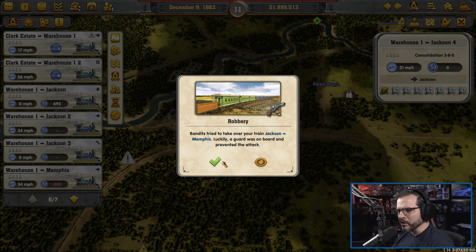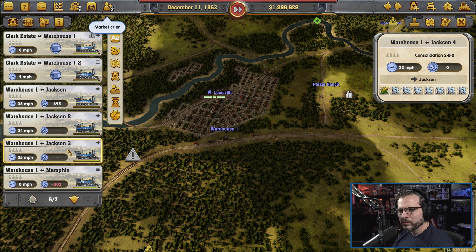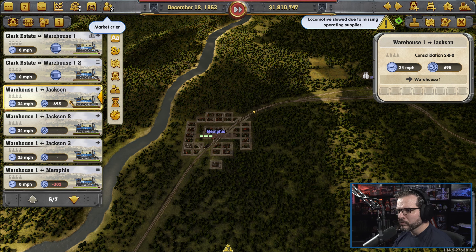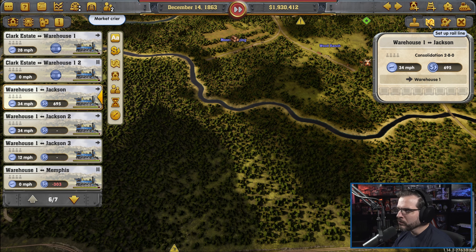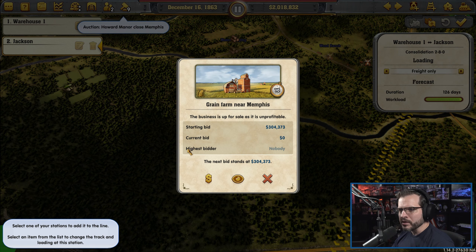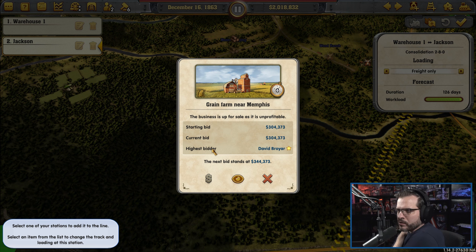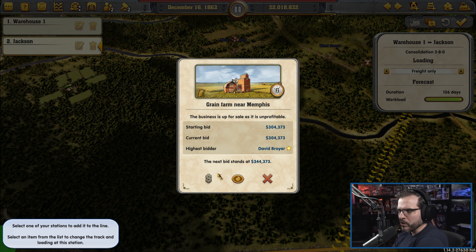Can we just explicitly tell you what to grab? Isn't there a way to do that? There's a way to filter, isn't it? Edit station — yeah yeah yeah I think so. I think this is one that's near us, we'll just grab it. I think we can edit the station stuff. And we'll just explicitly tell you to do weapons.